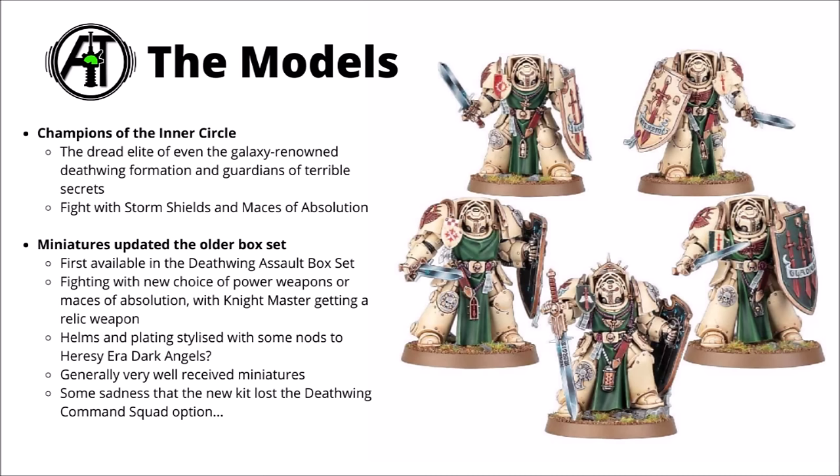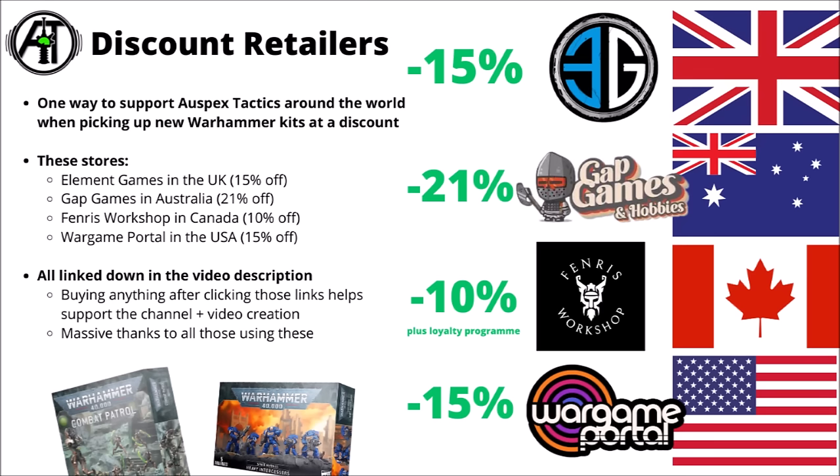Overall, I quite like the miniatures. Perhaps the biggest downside of the kit was losing the Deathwing Command Squad as a playable datasheet. When these are released, if you're looking to pick them up at a discount, check out the links in the video description below for the channel's affiliate partners — anything bought through them can give you a saving versus Games Workshop, and also helps keep these videos coming.